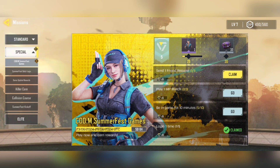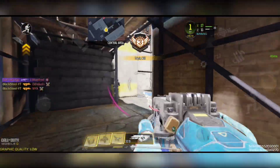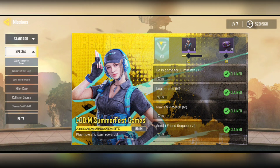Next you need to play any game and be in the game for 10 minutes. I played Free For All. Now go back to Events and all the missions are completed — now we can claim it.